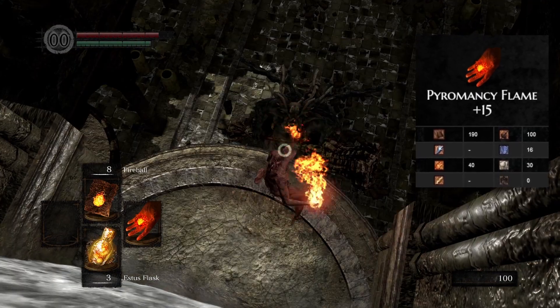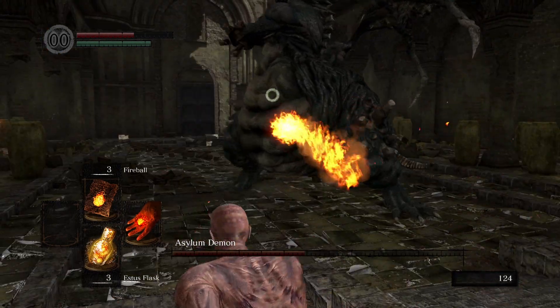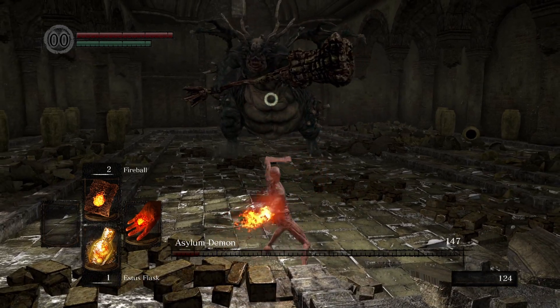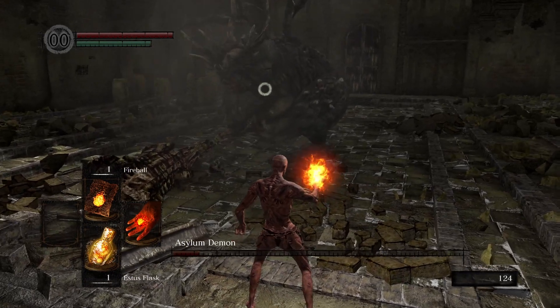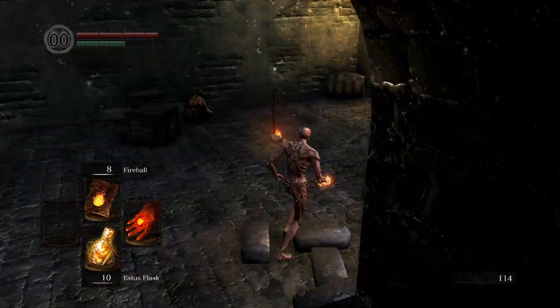We can get and equip the Pyromancy Hand, because since it's our actual hand being on fire, I think it doesn't have weight, and with that we can barbecue the demon using fireballs. This game doesn't have the best hitboxes. Our starting gift is the Master Key, since this is Dark Souls 1 and I don't think there are any other options.